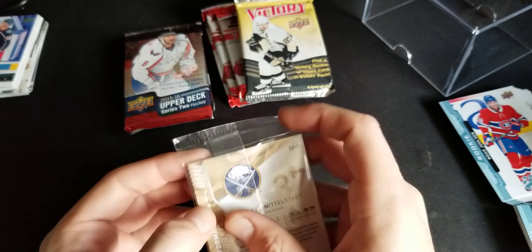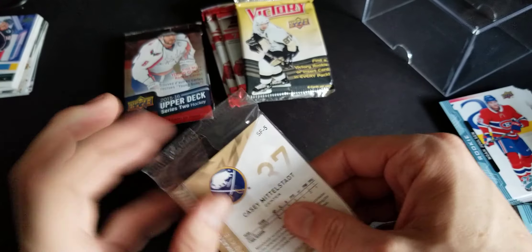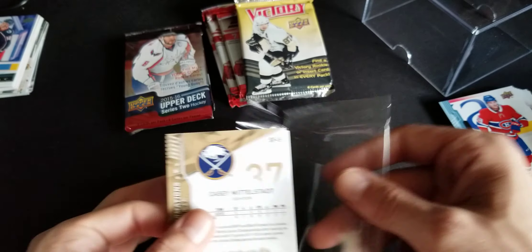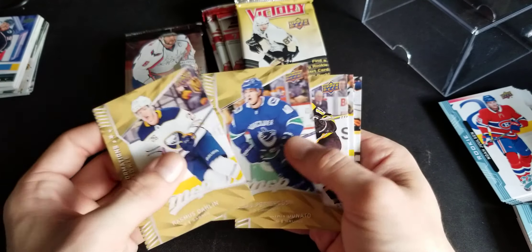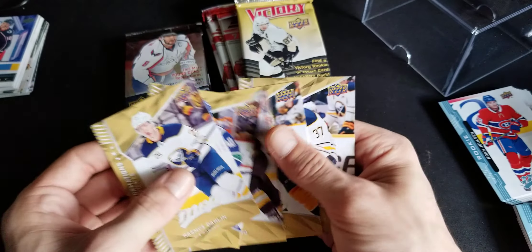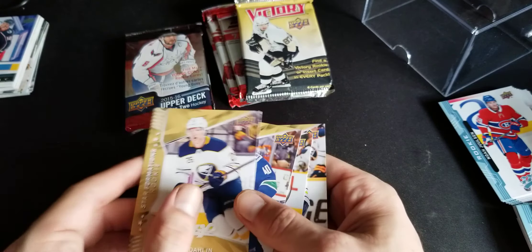We'll open this little dinky one first. We got Erasmus Dahling, Elias Pettersson, Ryan Donato, Eli Tolvanen, and Casey Middlestad. Not bad, just a pack full of rookies.